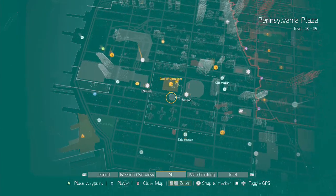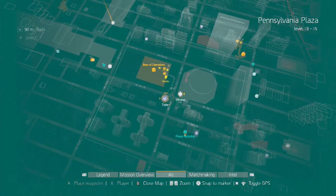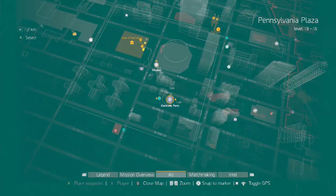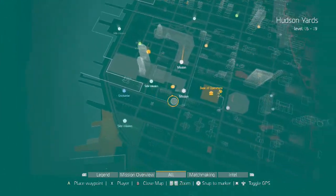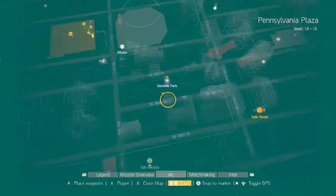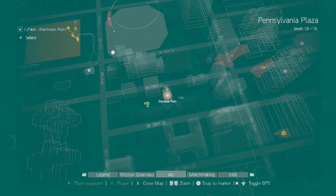To get crafting going, all you need to do is start getting yourself materials. When you start the game, what you want to be doing is looking for areas that say tools, electronics, weapon parts — whatever it is. They're all marked with those little teal-ish symbols. Basically what you do is you go to them, find crates, boxes, toolboxes, open them and you get certain materials, be that blue or green.